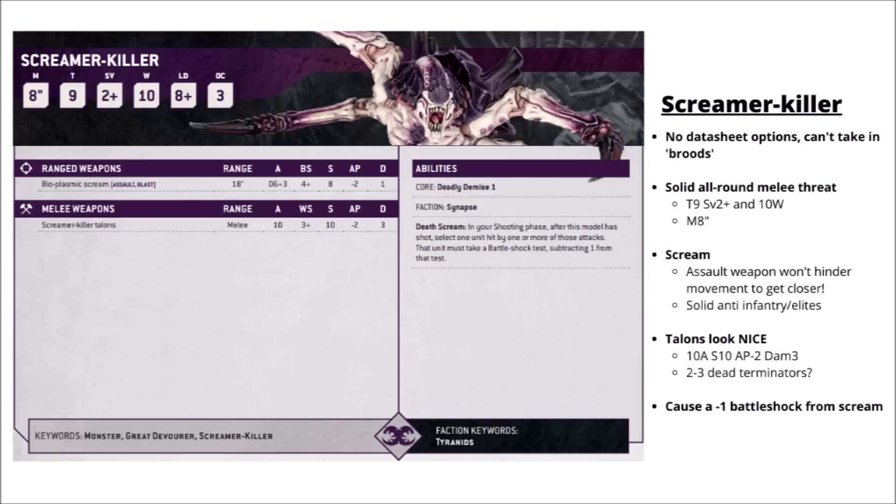The Scream attack looks quite useful at clearing out hordes. It's got the Assault keyword, meaning you can still fire it even if you're advancing towards the enemy — really quite nice that there's no conflict between getting close and firing your gun. The Blast keyword might double down its usefulness against really big hordes. If you scream at a unit, you also have a chance to cause Battleshock with a minus 1 penalty, which can stop stratagems on a unit — that seems to work pretty nicely with the Neuro Tyrant. As for the melee, on average you're looking at around 2 or 3 dead Space Marine Terminators. They really don't want to be fighting this thing.